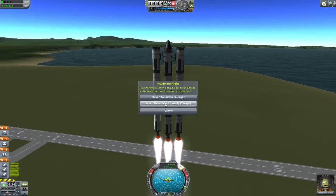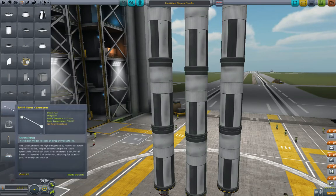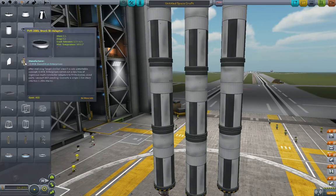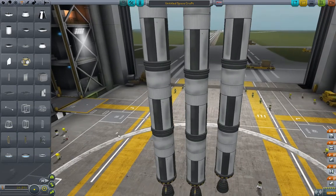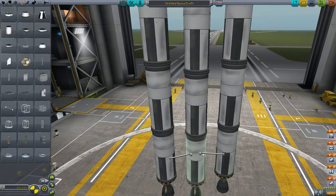The whole point is, we want to talk about struts. We can make this work by going up to the Structural tab here and getting some struts. Let's put it in two times symmetry mode. Put some struts there, put some struts there, put some up here.